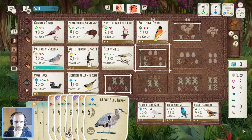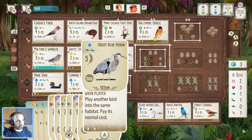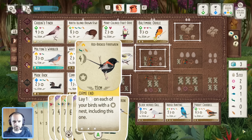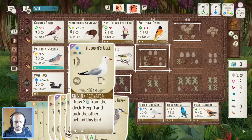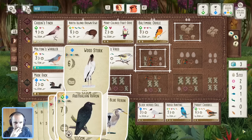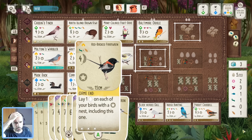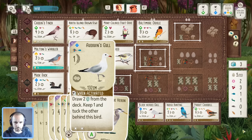We'd only gain four eggs on that egg laying turn. The Heron is a plus-three play. I think that is still marginally better. We're going to commit to that. I think we do lay eggs — we can play the Bustard later. Let's stick to our plan. The Red Knot is spare. This Raven is nice but I just don't think I'll have enough cards to maximize it — maybe Fairy Wren is better actually, or maybe we just draw cards.